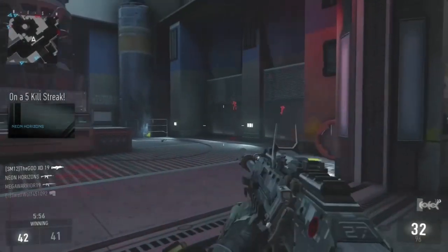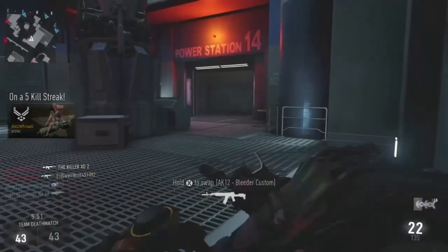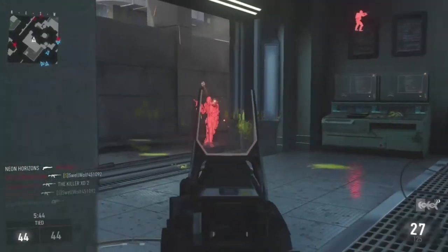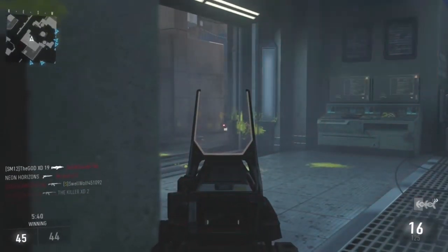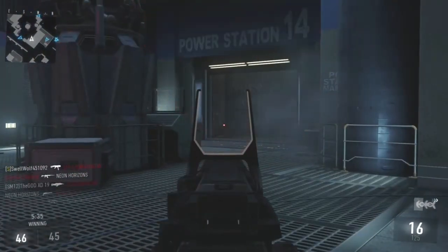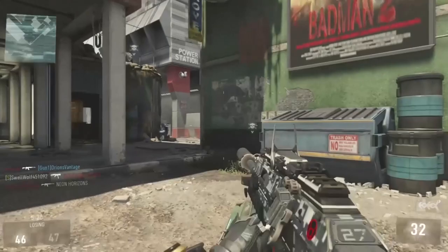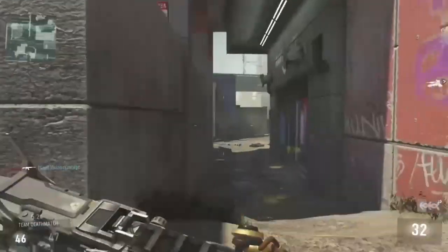The most important part about TDM is your positioning. In Comeback, the center room is most important, but other maps may differ. What you're looking for is a corner where you can have two of your four sides covered, or a position of cover where you can crouch behind with your head just peeking over. In Call of Duty, bullets come out of your forehead, so if you crouch behind cover you can do a head glitch. This is very powerful because you shoot at a full target while they can only shoot at your head.